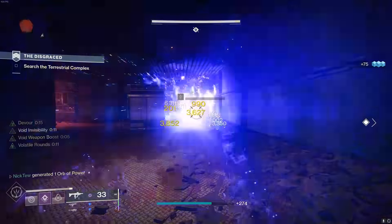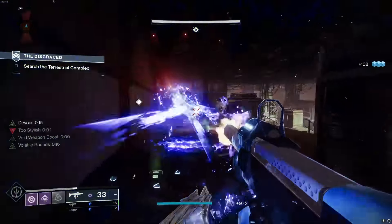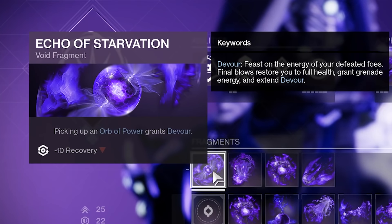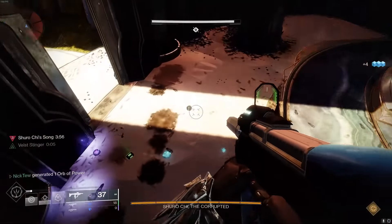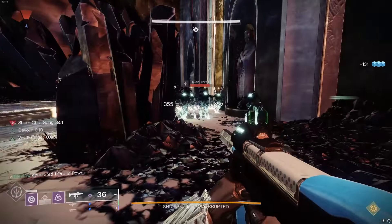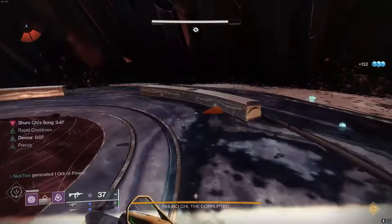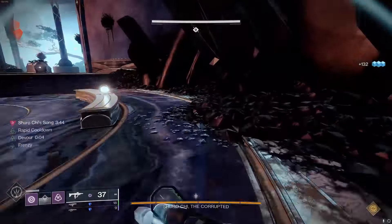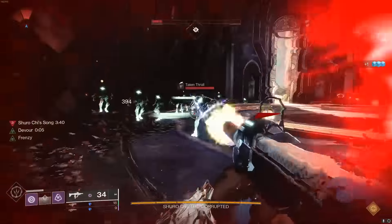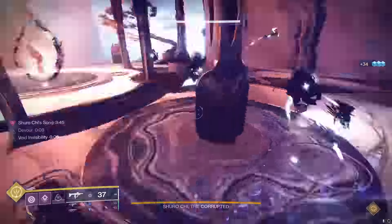Now that the race to world first is over and the raid has been completed, we now have access to the new fragments on every character. The main one that we care about is Echo of Starvation, which is going to give us Devour whenever we pick up an orb of power. Upon testing this, we can see that whenever we pick up an orb it gives us Devour for a total of five seconds. Picking up any subsequent orbs will add another five seconds to that timer, capping at a total of 10 seconds. The Devour buff itself functions exactly like it does on Warlock — each kill will give you grenade energy, heal you to full health, and add five seconds to the Devour buff timer, capping at 10 seconds.